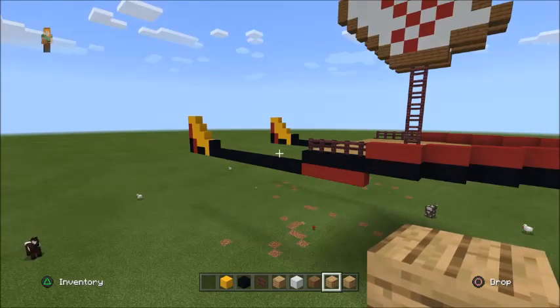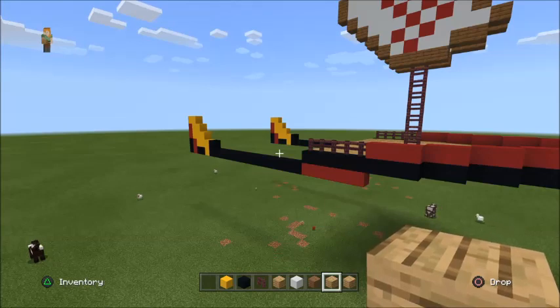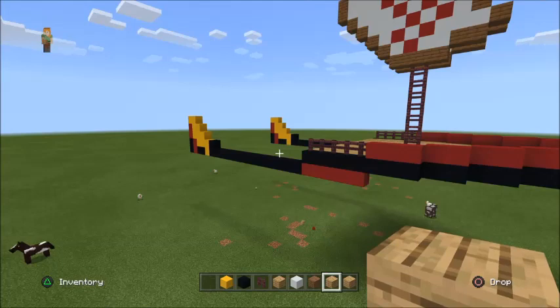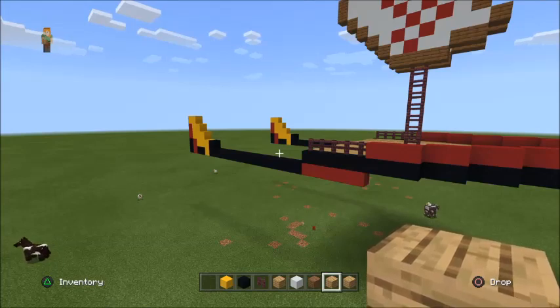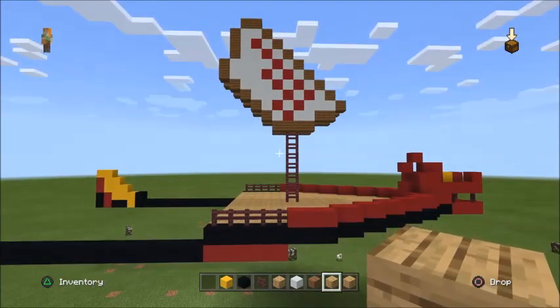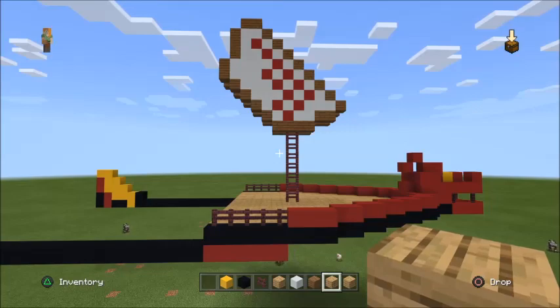Alrighty guys, you have all been waiting very patiently for this part two to come out. What is up everyone? Welcome back to the channel. Tezzelat here is bringing you part two of how to build the Destiny's Bounty in Ninjago. So where we left off, we finished the flag of the bounty.